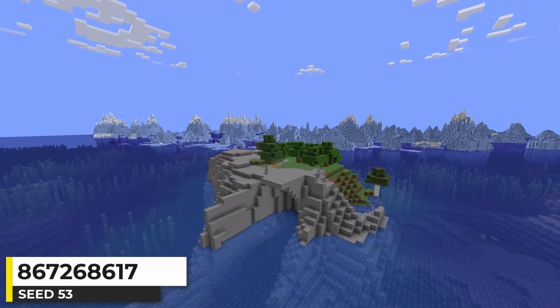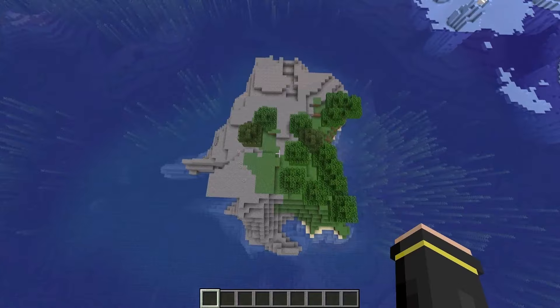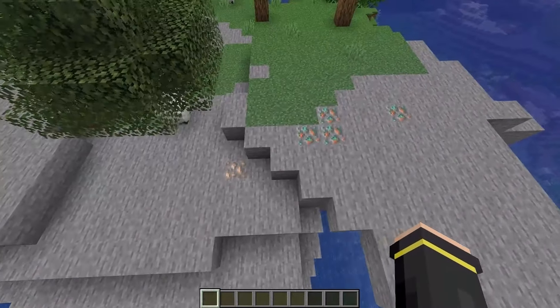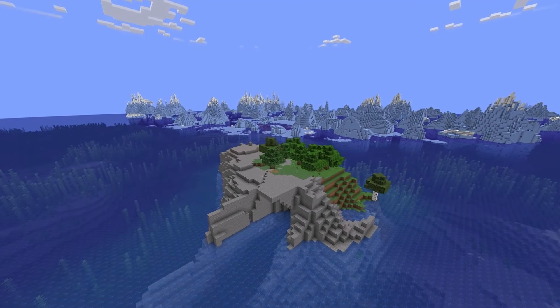This Minecraft island generates near a frozen ocean, and the icebergs provide a pretty cool backdrop. The island is split between a forest and stony shores, and it even had some copper ore and iron ore generating on the surface. Pretty cool island with the icebergs right next to it.